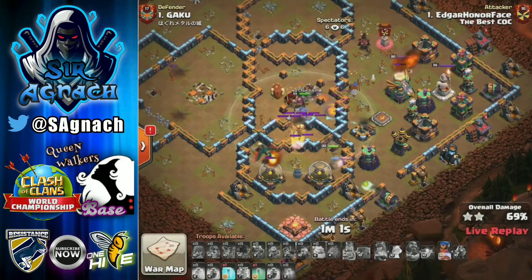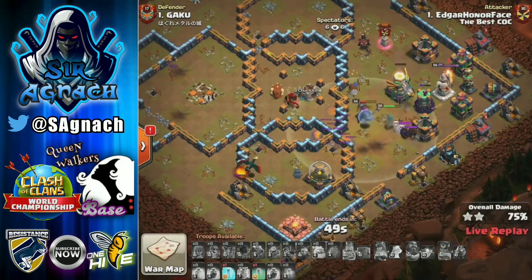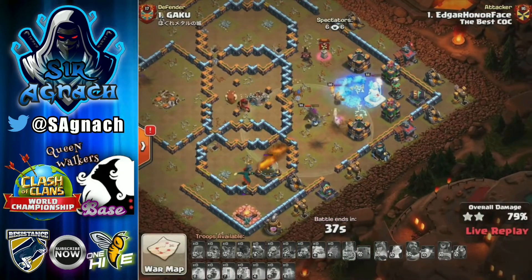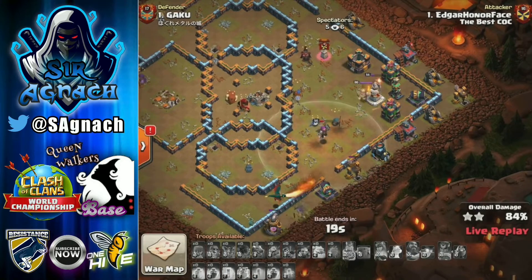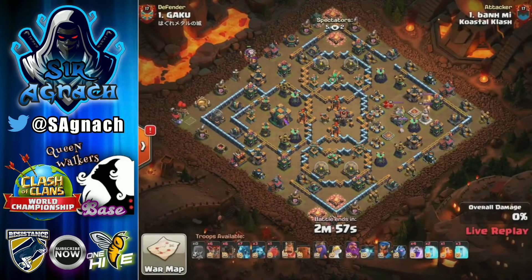He sends his royal champion from the left with a freeze and invisibility spell. Remember, a lot of the traps are on the right hand side - giant bombs, skeleton traps - just stalling the royal champion over and over. He tried to freeze the king and the warden statue but missed. The king is smacking the royal champion, and now it's just the warden and one dragon left with a minion. There are still defenses up and it's just not going to happen - 87%, two-star.